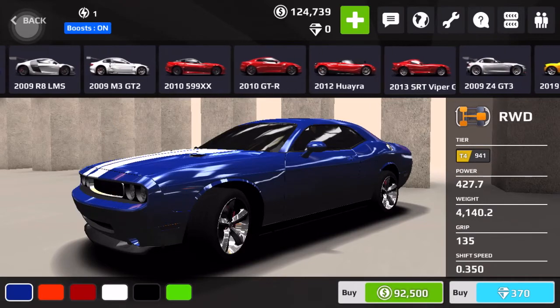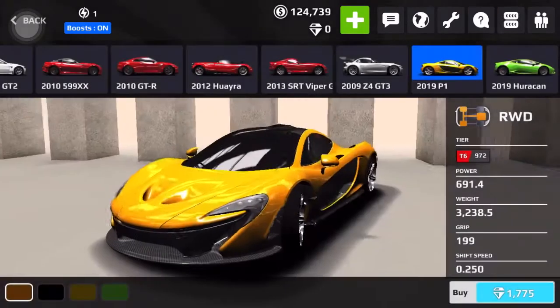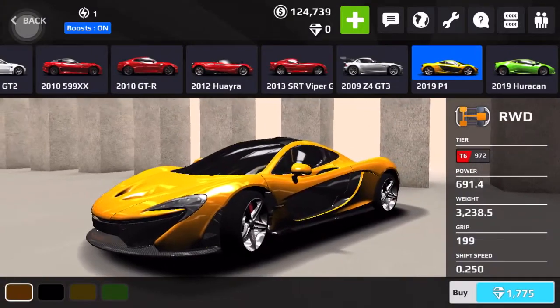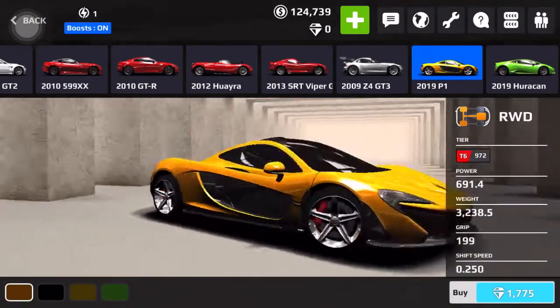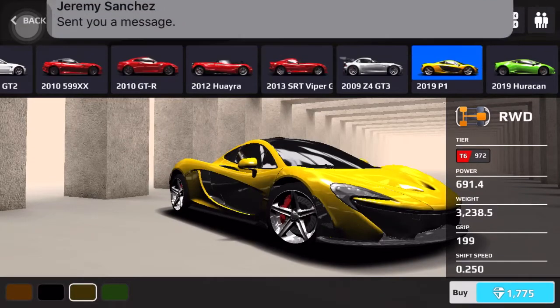I know many of you are turfing, but if you go to the showroom and just scroll over a little bit for Tier 6, there's actually new cars — there's a 2019 McLaren P1 and a 2019 Lamborghini Huracan.